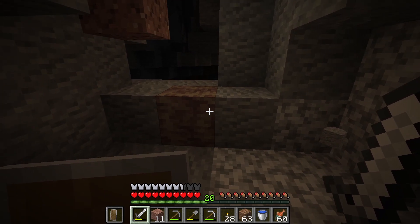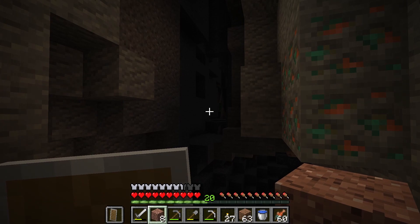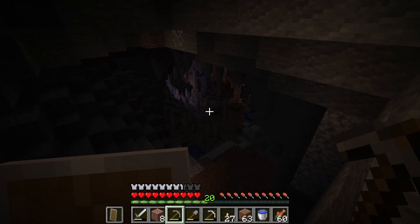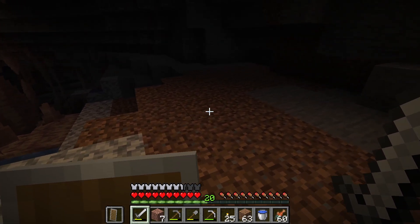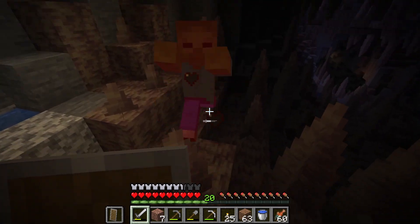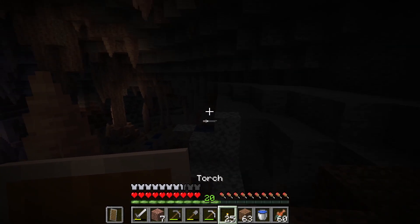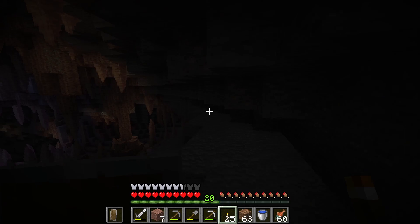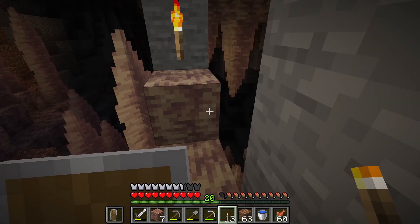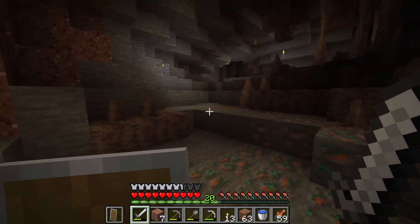All right, that was easier than I thought it would be. Where are we? Oh, there's another one. This is a big old dripstone cave — this is cool looking! Here's a zombie — come on, best friend! You're dead. That's cool. Let's light this place up really quick and then get all the iron.